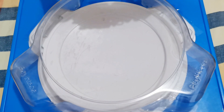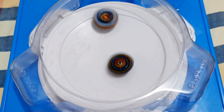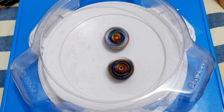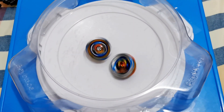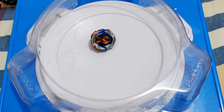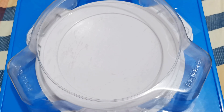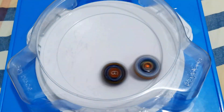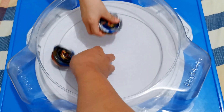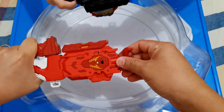Okay, ready? Let's start the battle. 3, 2, 1. Nice! This is a stamina battle. Valkyrie is the winner. Next round. Okay ready? 3, 2, 1. You recovered but of course you already lost the stamina. Okay, last battle. Ready? 3, 2, 1. Imperial actually won! Nice.